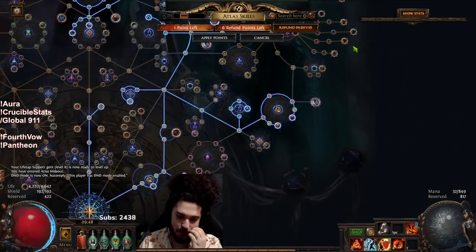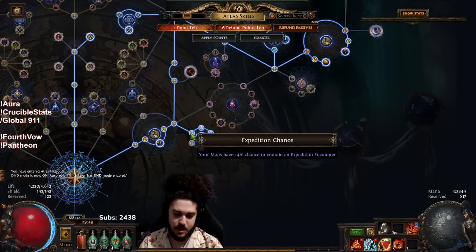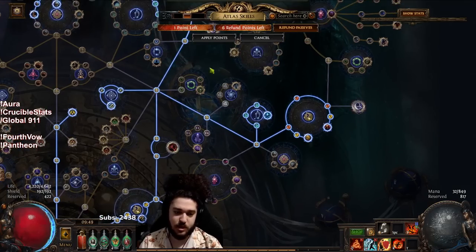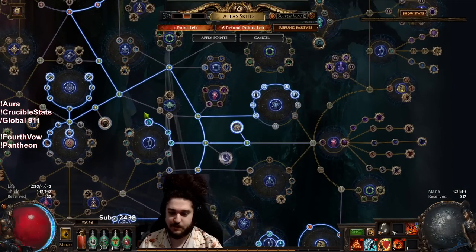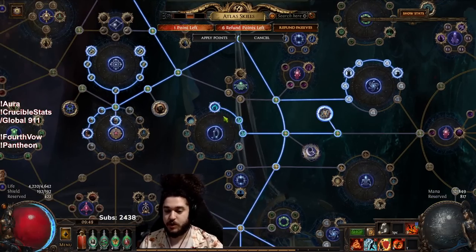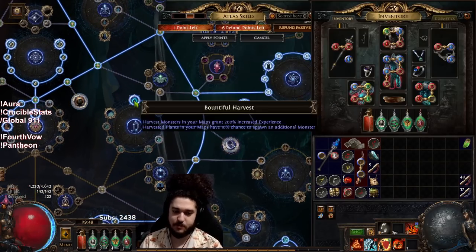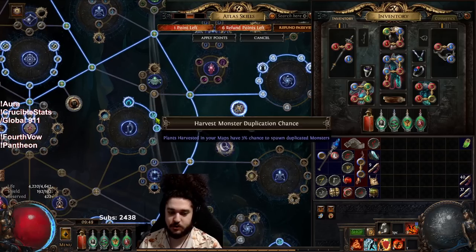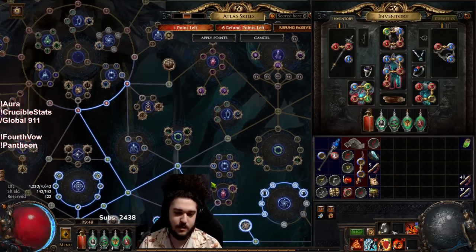As for my atlas, this is kind of where I'm at. I'm still doing Expedition - it's the majority of my currency right now, so that's why I've got the points in Expedition. I've still got Jun because I still want to get my unveils and it's also super good experience. I've got my map nodes and I've started going into Harvest mainly because I'm not running white maps anymore - Harvest feels a lot better in yellow and red tier maps. When I get my six-link I'll probably use a lot of random harvest crafts, and later when we get our elder helm we're really going to want Harvest.